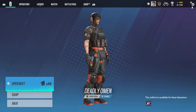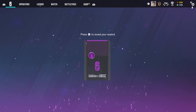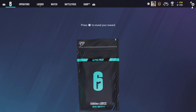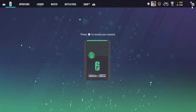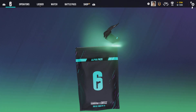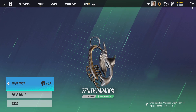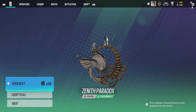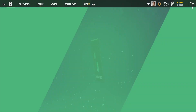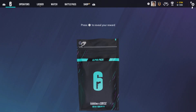We got a uniform for Mira — don't need it because we got one from the battle pass. That is not a black ice for a CAF, but it's a very weird looking skin. Next pack, an outfit for Capitao and another green — I don't know what this is, a dolphin and a scorpion, or a bird and a scorpion, very weird. Got an outfit for Smoke — that is a duplicate, so we'll take some renown.